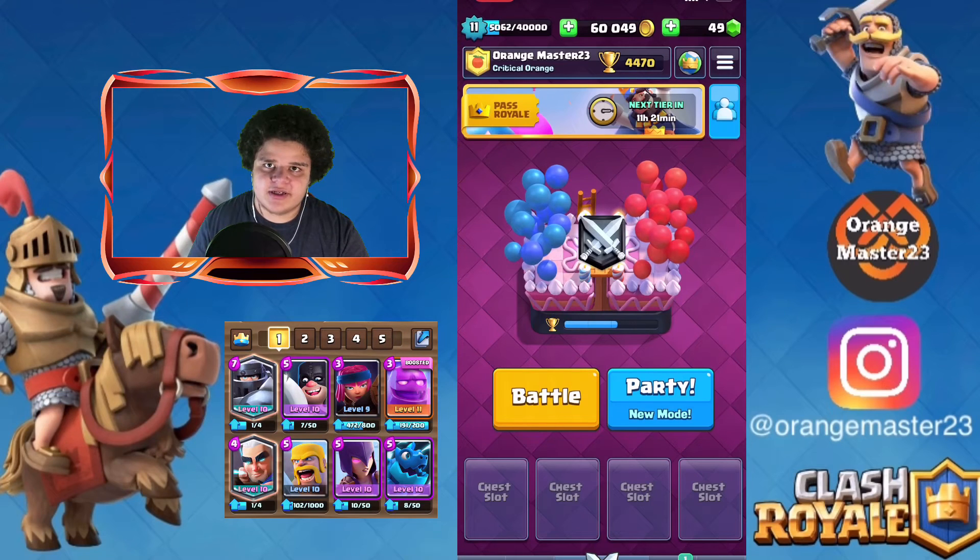Yes, it is Clash Royale's fifth birthday, which means there is a new season pass with a new tower skin that you can collect at tier 10, and two emotes — one from tier 20 and the other one from the challenge, which we'll get to in a little bit. The rest are just chests and rewards that you can collect. But first, let's look at the new arena they added.